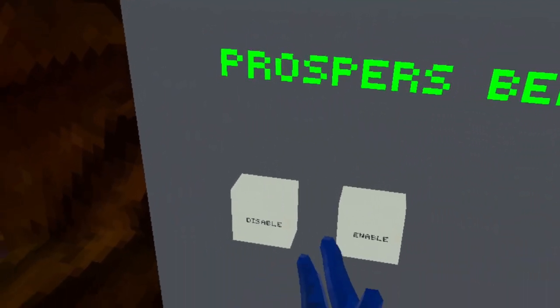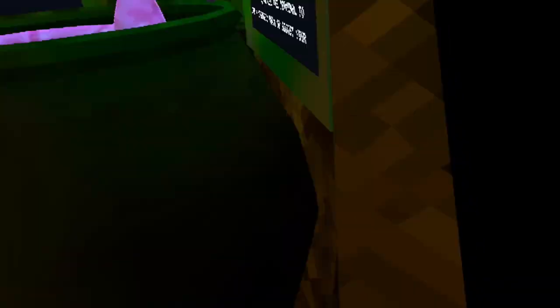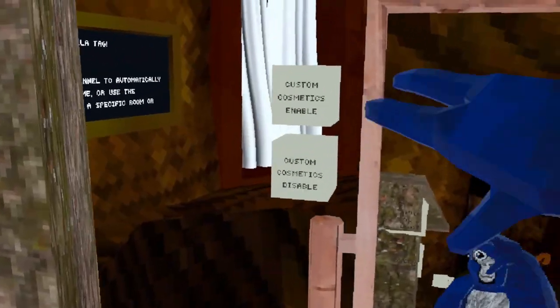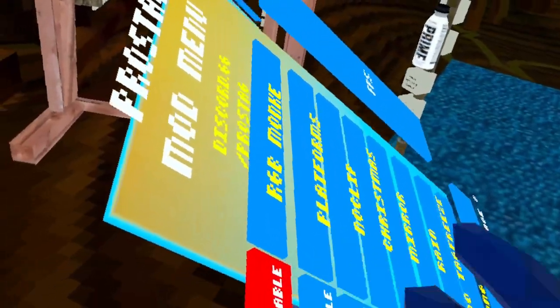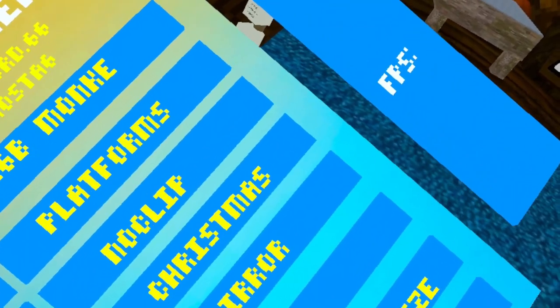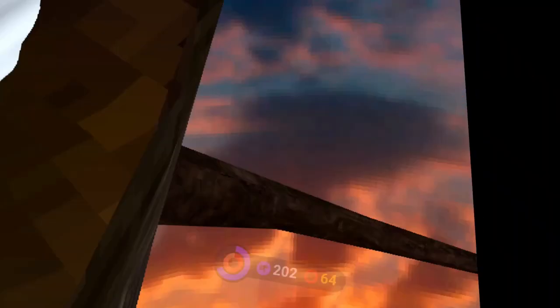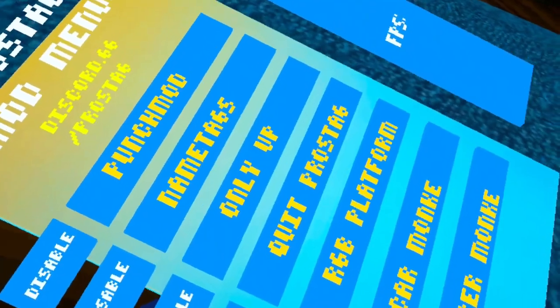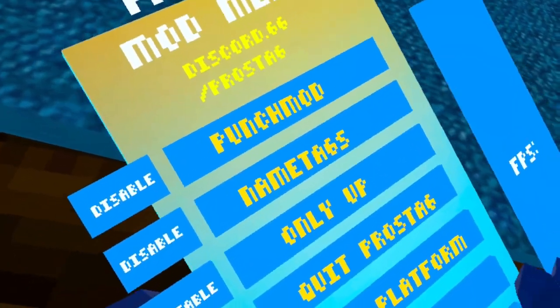The next thing is the bedroom mod — you get a curtain and then another curtain. Do not touch the flip. We have custom cosmetics: there's a Prime bottle, Mario hat, and a top hat, but the hats don't really work. Now we have RGB monkey — it's kind of broken. We have platforms, no-clip, Christmas, mirror, rain, no-tag, freeze, and long arms. Do not use long arms; it'll make your game bug. We also have only-up, which goes outside the barrier.